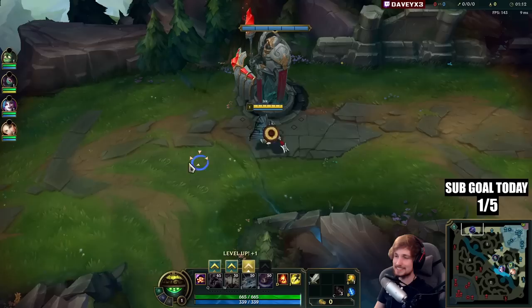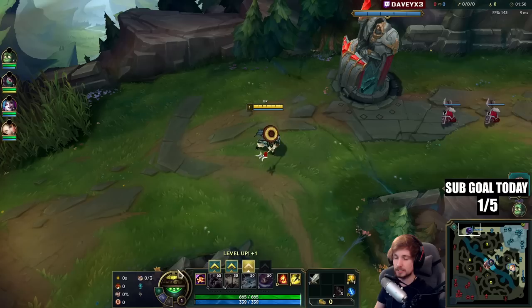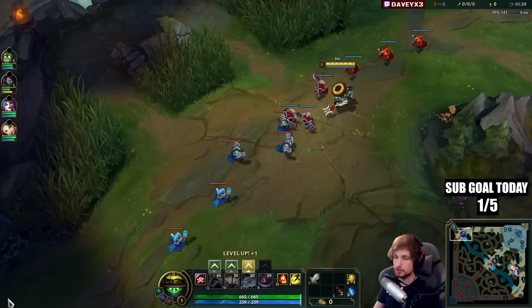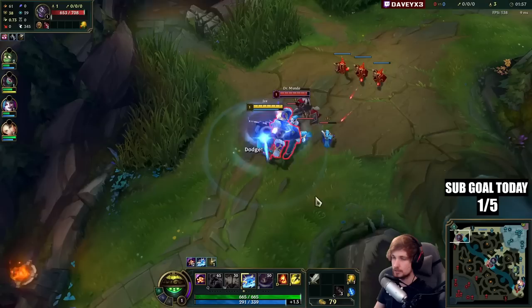Playing Jax top lane in this new patch against a Mundo. I'm going to show you how you can carry with Jax. I recommend Lethal Tempo, Triumph, Alacrity, Last Stand, then Biscuits instead of a Resolve page, plus Cosmic Insight. Biscuits provide permanent mana as well as sustain, and Cosmic gives you reduced cooldown on spells which allows you to snowball twice as hard. This works well into easy matchups like Mundo, even though he ignores Counter Strike to some extent.